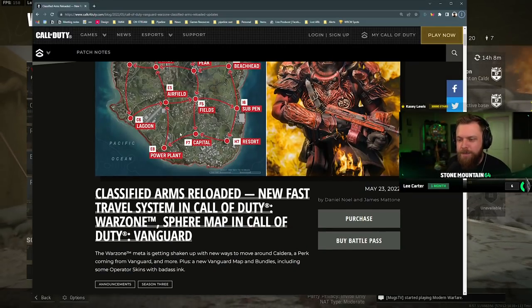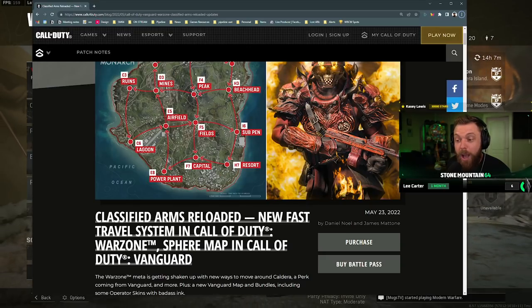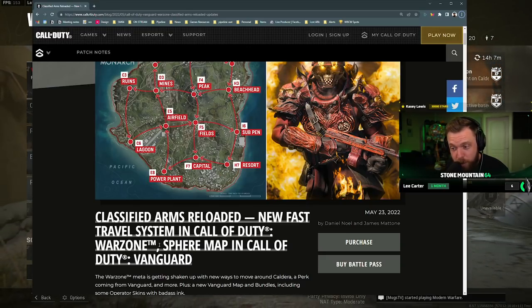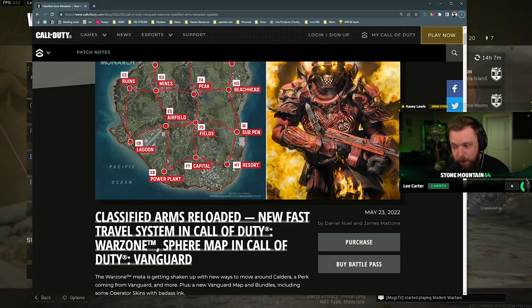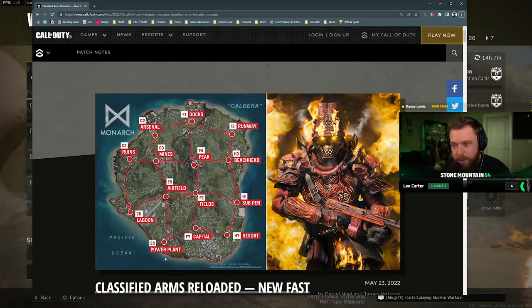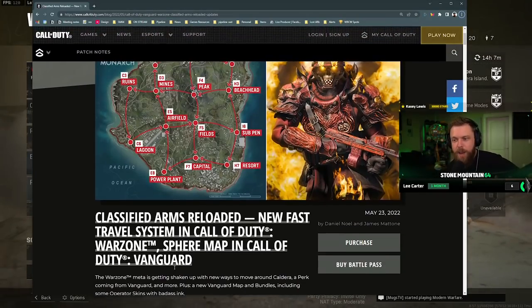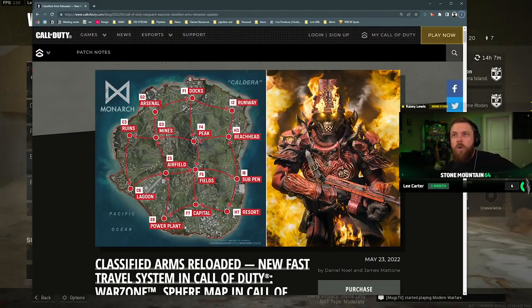Let's see what we got here: Classified Arms Reloaded, new fast travel system in Call of Duty Warzone, new map in Call of Duty Vanguard. Wait, is this like the subway system they introduced? Back in Verdansk they introduced a subway system that allowed for fast travel — that thing was at first a cool concept.